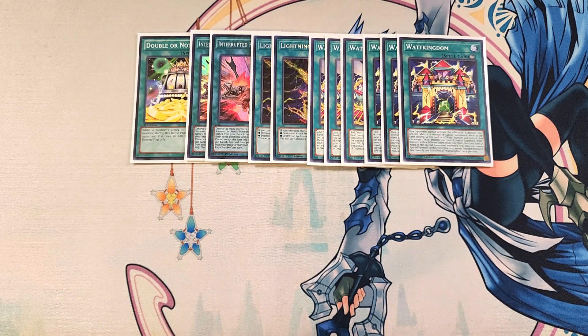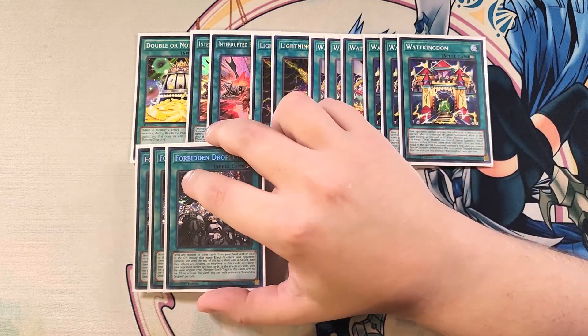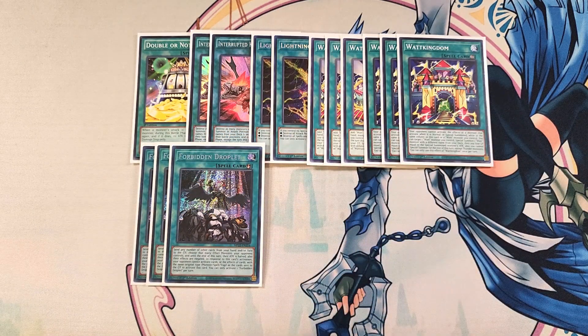We then play three copies of Forbidden Droplets. Droplets is amazing in the deck because as long as you have a copy of Cobra, you're usually okay. This card is really good at negating your opponent's field so we can just go in and swing directly.